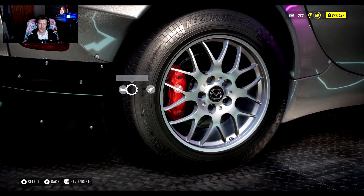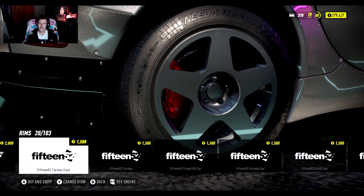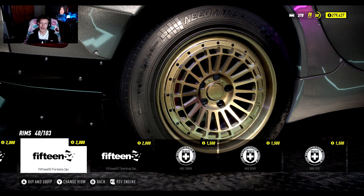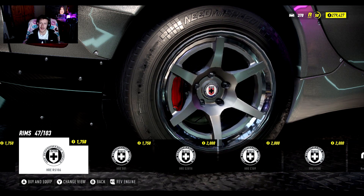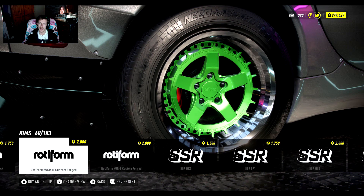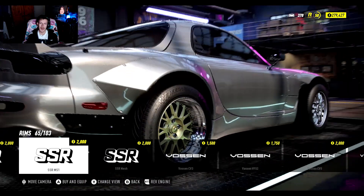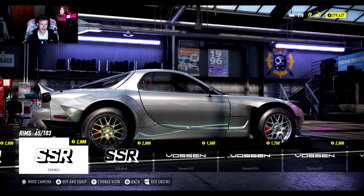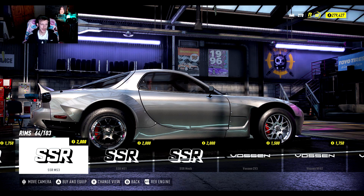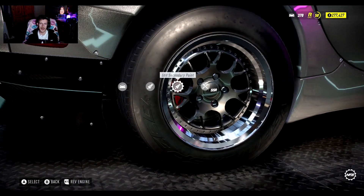Now for the wheels - let's change the rims. Going for something a bit different here. I always go for the same kind of style but might change it up. Although I do like the MS1s, I'm falling more in love with the MS3s - it's quite similar to the standard wheel as well. We're gonna go with the MS3s.